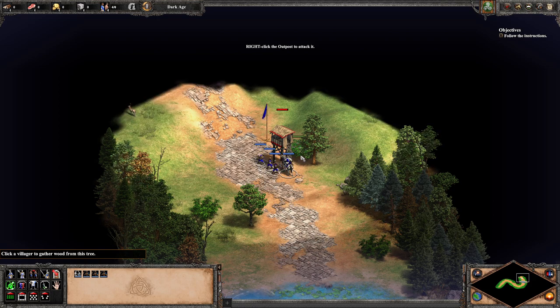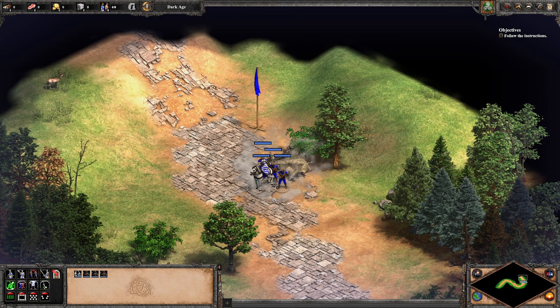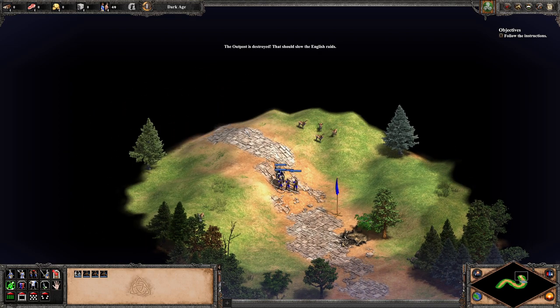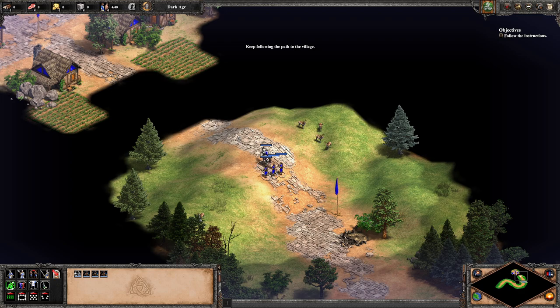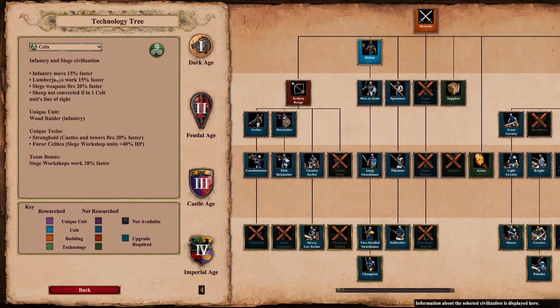I think Activision and Blizzard put a lot of pressure on their developers to get it out sooner rather than later, and they didn't have time to implement a lot of things they would have liked to. Oh, the buildings collapsed — that's really cool! The outpost is destroyed; that should slow the English raids. Everything looks really, really good. I want to take this time to learn the hotkeys — toggling the tree is F5.